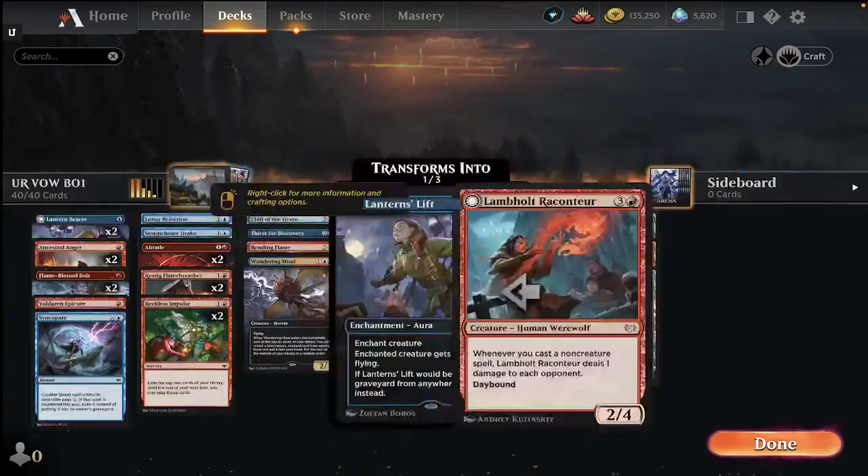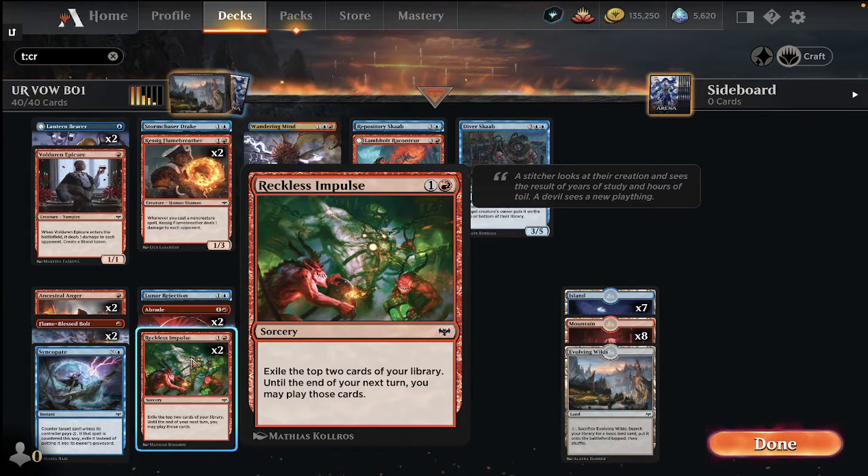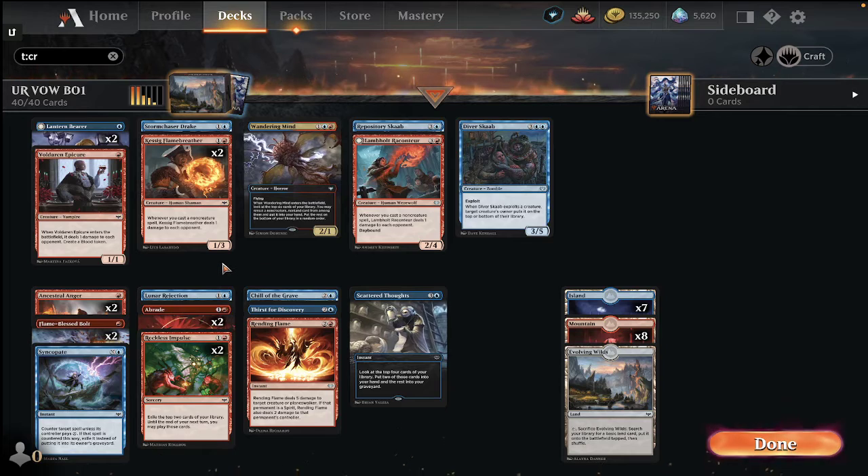Blue-red was a deck that generally played in that tier 1.5 to tier 1 range. It could do well with a lot of commons, which was really cool, though uncommons like Wandering Mind and Diver Scab could really put it over the top. Ideally you're playing a low-to-the-ground deck — you could play a Virgin of the Dead, Flame Breathers, and Ancestral Angers, target your Drake with an Anger to draw a card, deal damage, draw another card from the Anger. You could play Reckless Impulse if you were low enough on mana value. If someone was fighting you for the Angers or removal, this deck was a little tougher to navigate.